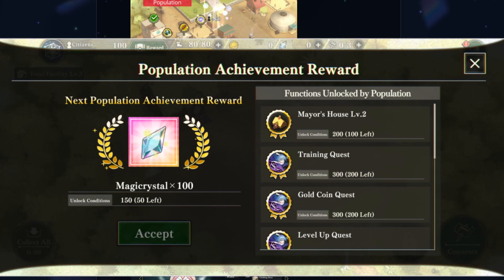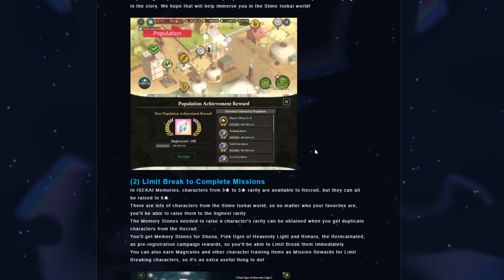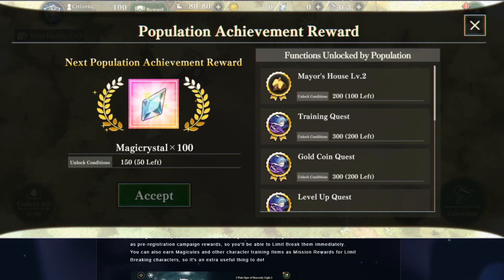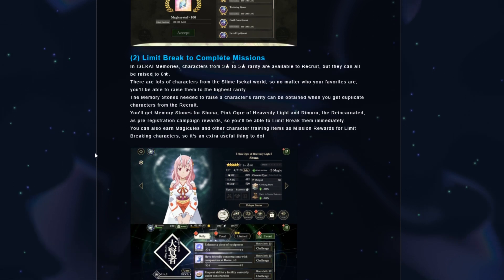So here are the achievements. Basically, when you upgrade the mayor's house — which will be this big house back there, the main building — you will get magic crystals. And of course, training quests. There will be all kinds of quests that you will need to complete to get free magic crystals, which is pretty nice.